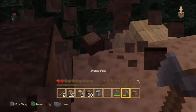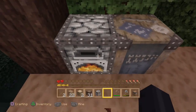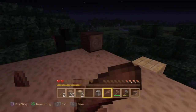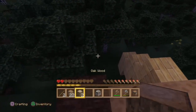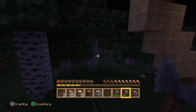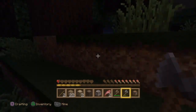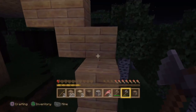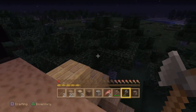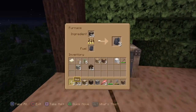I may as well just do this like this. With the rest of that coal, I'll smelt those logs so I can get some charcoal. Oh my goodness - ho ho ho, that was so lucky! That was so lucky. Yeah, this is definitely on normal - there's a slime, okay, so it is on normal mode.